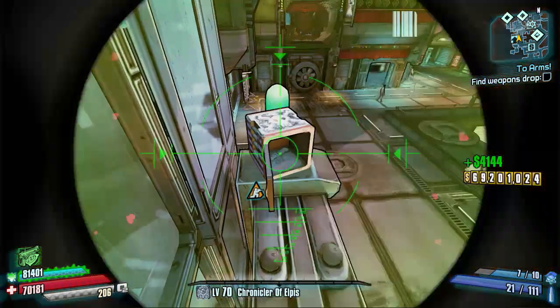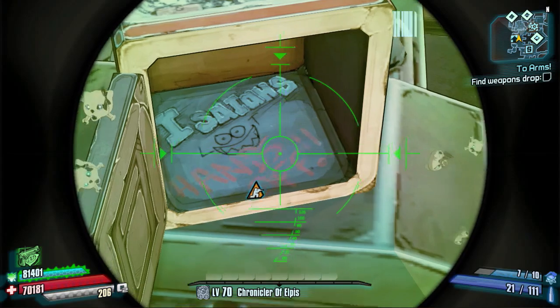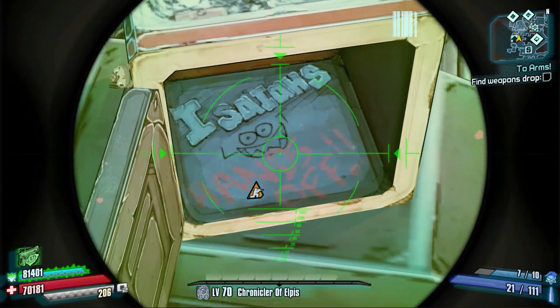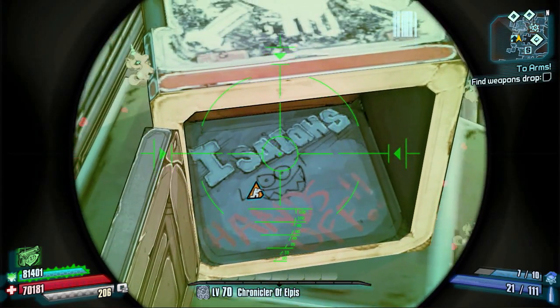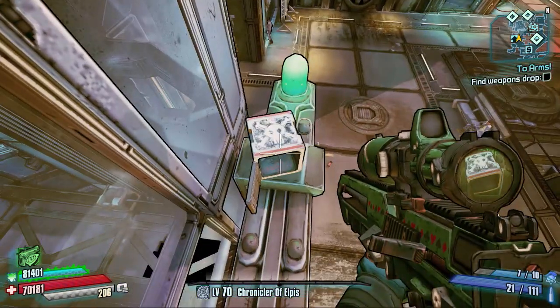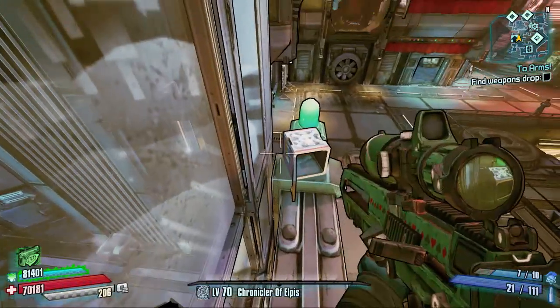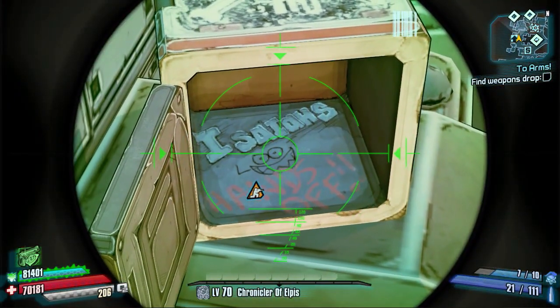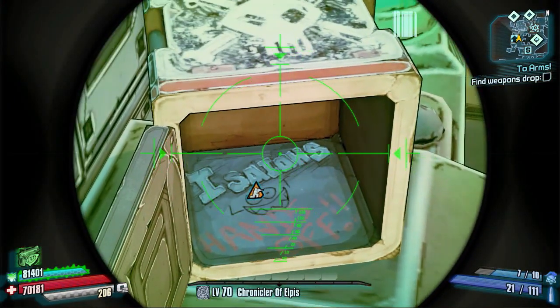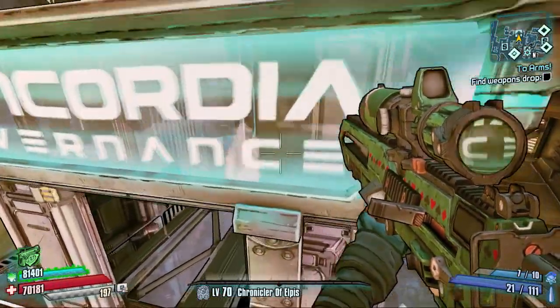When you open it up you'll see the Discord animation, which in Borderlands 2 is a skill used by Gaige — if you reload it'll heal you but cost you Anarchy stacks. This animation plays out and you lose Anarchy stacks until you reload again. But if you look even further inside, it actually says 'Isaiah's loot — hands off.'